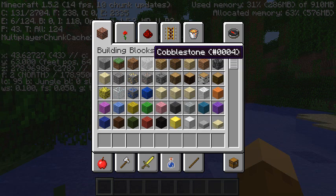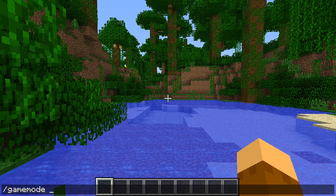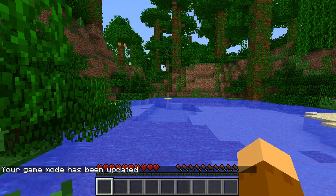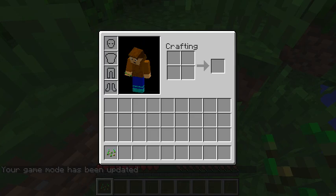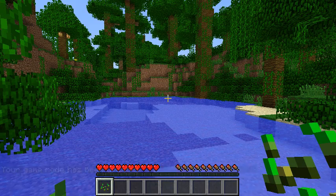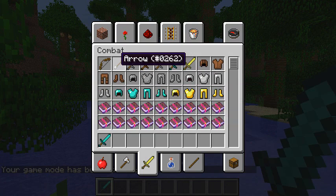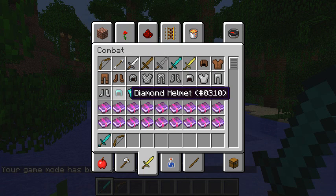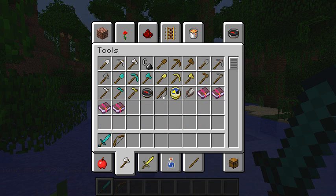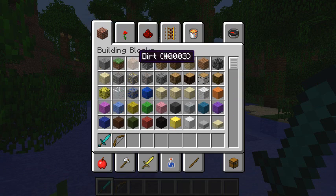It works in survival as well. It still works if you get seeds. It works with items such as all of these — it works with all of the items. The armor is what I was trying to say. It doesn't work with clocks, compass, or enchanted books, but it gives you the number of all of the items.